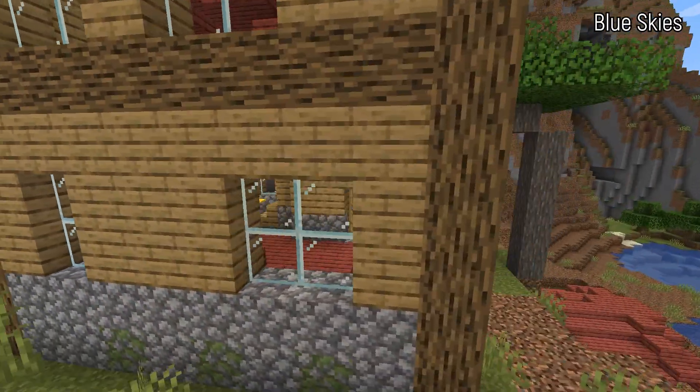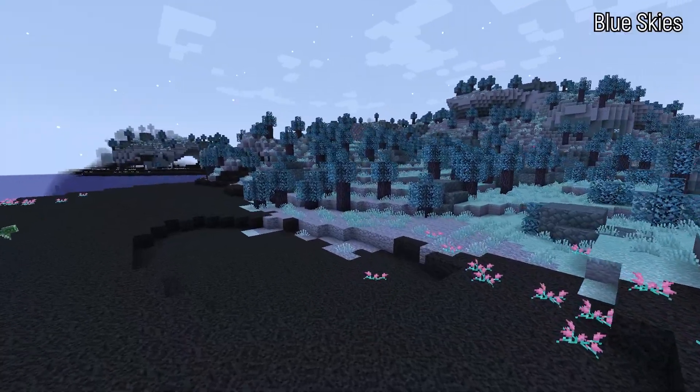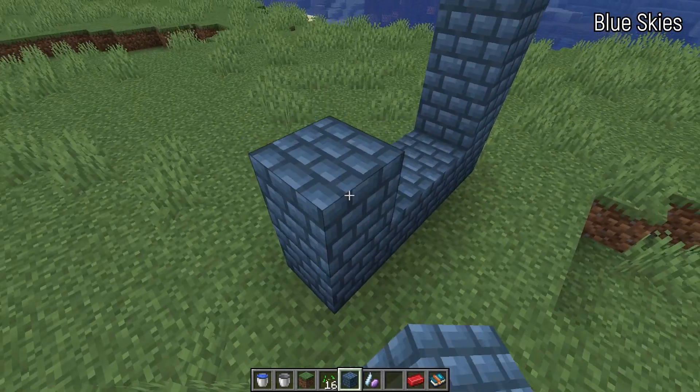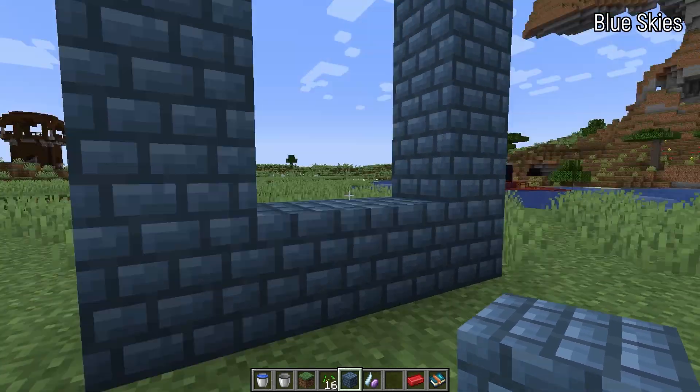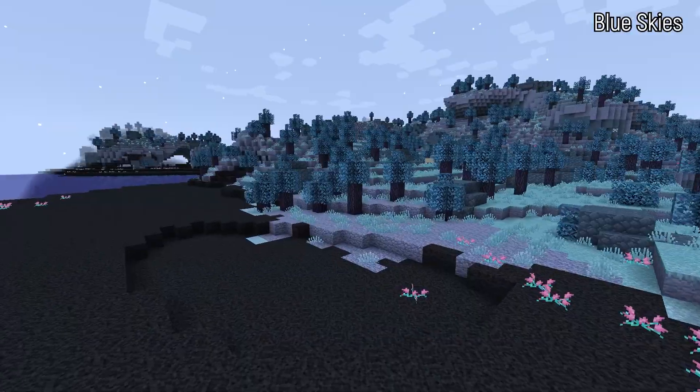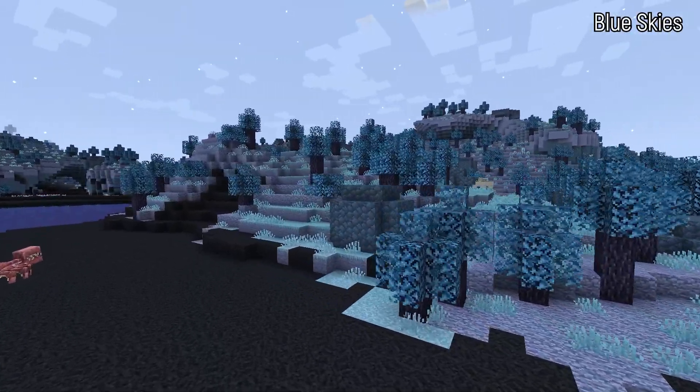What if you're fed up with just having three dimensions — the End, the Nether, and the Overworld — to explore in Minecraft? Luckily there's a mod called Blue Skies that adds entirely new dimensions. Specifically, the Blue Skies mod adds two new dimensions: Everbright and Everdawn. These dimensions have tons of unique blocks, features, mobs, and dungeons. Even if you're a builder who wants additional blocks, Blue Skies adds so many that it can really transform your builds.